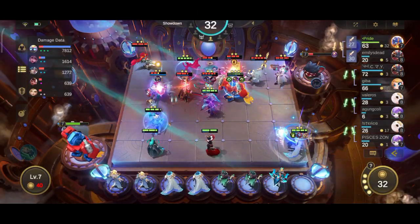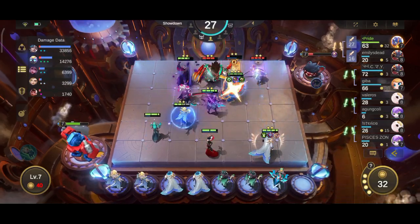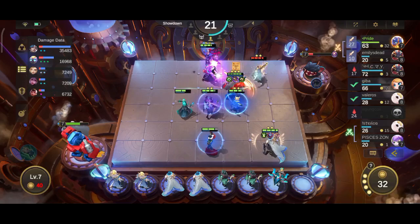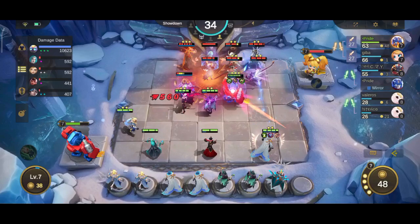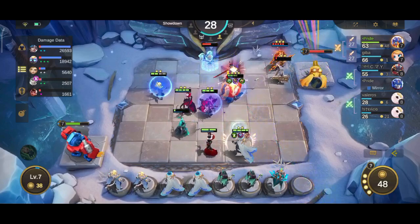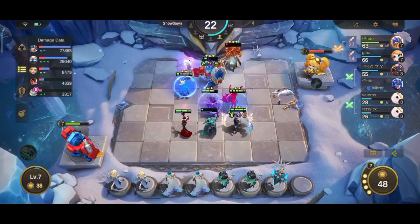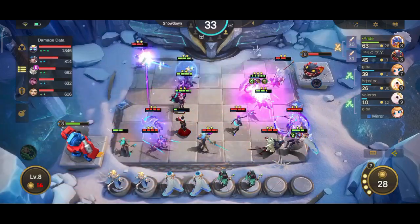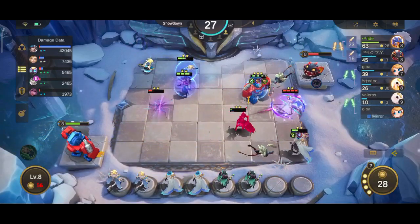The perfect build: in Magic Chess, items are divided into physical, magic, defense, function, and commander items. Going by this division, you would find that you put physical items on fighters, marksmen, and assassins; magic items on mages and supports; and defense items on tanks. But what happens to function items and battle spells? Let me introduce a new unofficial concept: item sets. Every hero in Magic Chess can equip a maximum of three items.